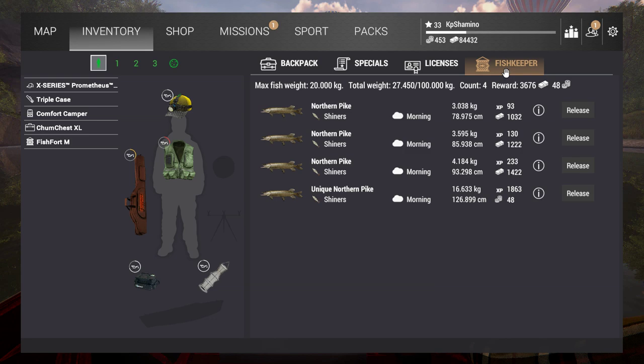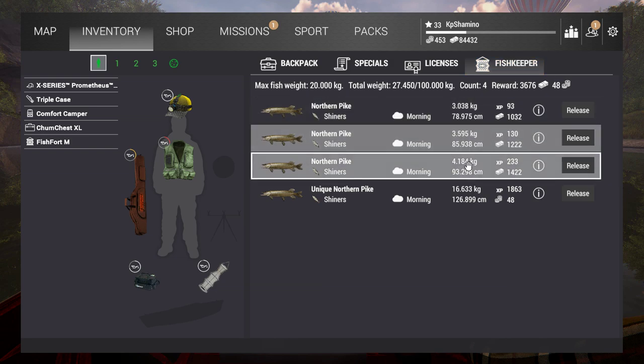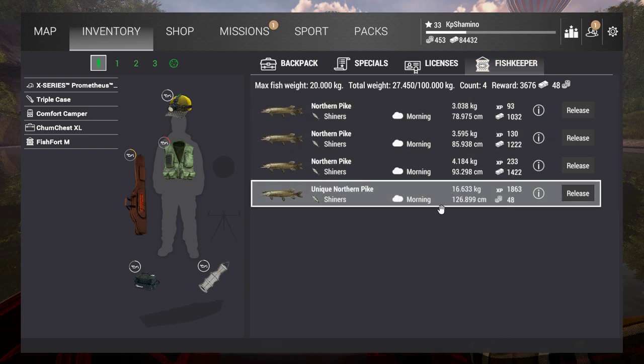I'll show you what you need to buy, what you need to use, and where you need to fish. I already got one unique northern pike — it gave me 48 bait coins. I think they buffed the bait coins on this fish. On the unique large mouth bass they didn't buff it, but I can't remember having so many bait coins on the beta. I had fish of 19 kilograms sometimes, so I think they buffed it a little bit.